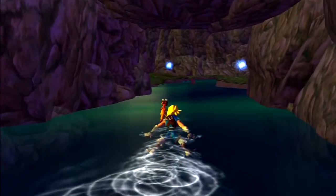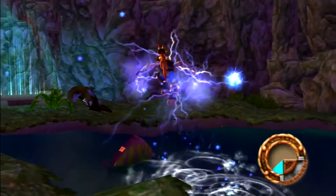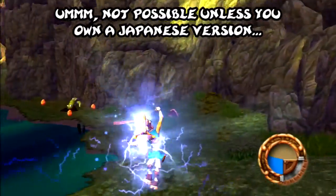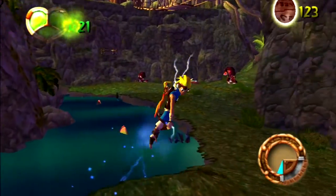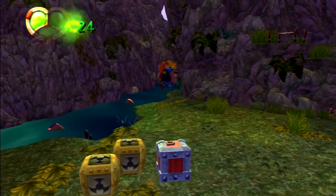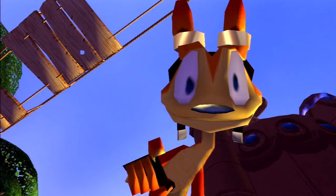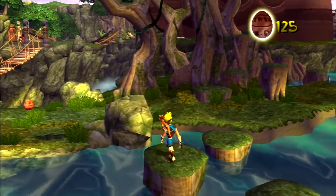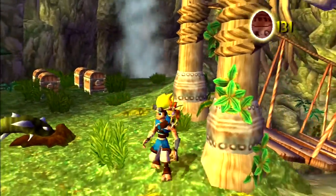If you ever want to just laugh at this game even more than you probably do already, just change the language to Japanese - that cutscene is hilarious. I might do that the next time I get a power cell just to show off how funny that is. And I have one hit left by the way - these yellow boxes, do not hit those yellow dark eco boxes. They are yellow and bright and signify radioactive power stuff, so yeah be careful.